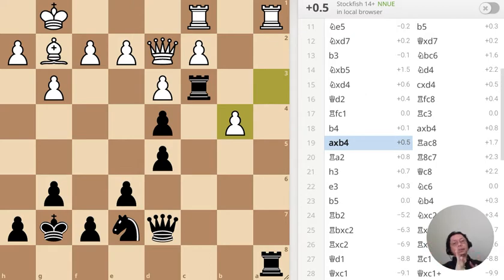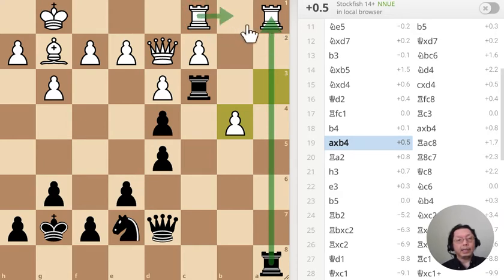This becomes a rather interesting development — the tension has just increased significantly. This pawn is unguarded, hanging, in danger of being taken. At the same time the reverse is not true: if I take this rook, white will recapture and have a great advantage. White basically has an advantage, as reflected by the computer's evaluation.